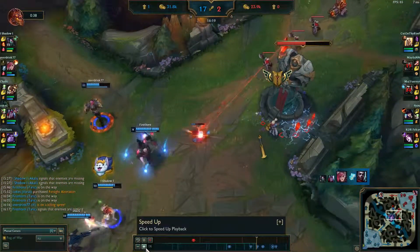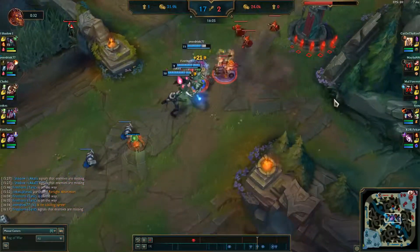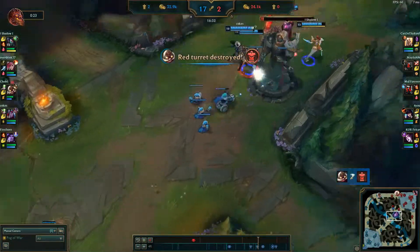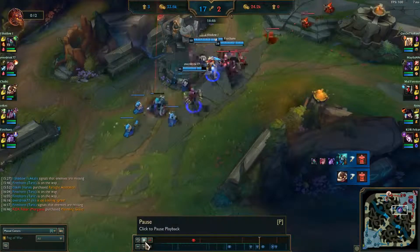We're just going to be taking objectives across the map, and at this point the game is pretty much over — it's 17 to 2. So now we just have to close out the game with this 8k gold lead that we have. We're just going to be pushing mid, getting more mid towers, and then closing it out.